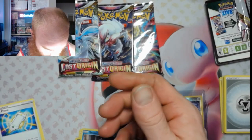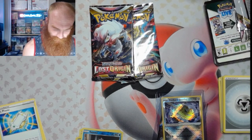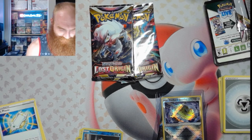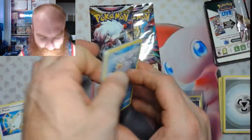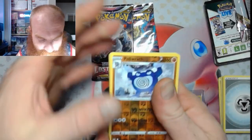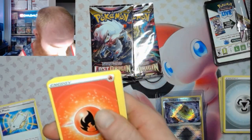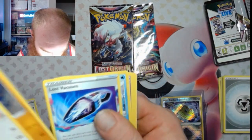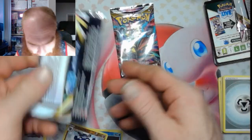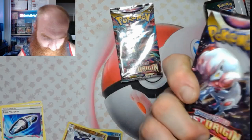Three more packs. Look at that Radiant just peeking down at that bottom corner. One, two, three, four, five, and six. Got a Hollorath reverse with a Malamar follow-up. Not too much again. Packing very little heat in this ETB — very little.